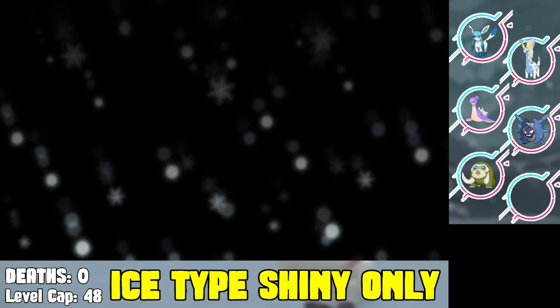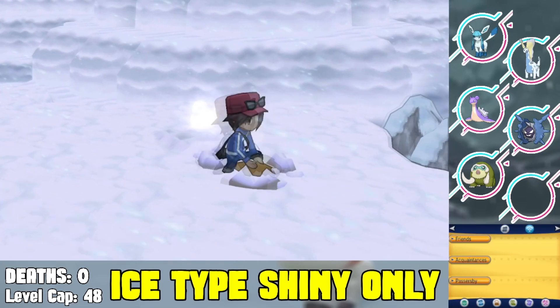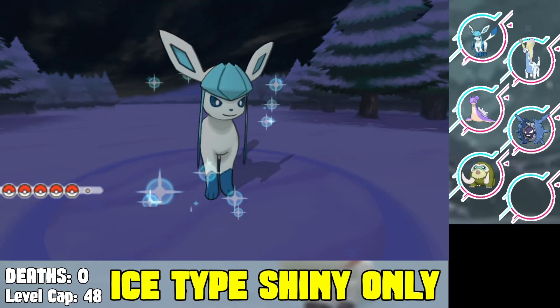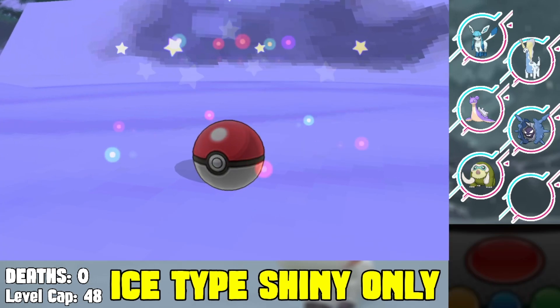Now we have access to Route 17 — the icy road sometimes called the Mamoswine Road. In here you can find more ice type Pokemon. We were really hoping it's not a Delibird, and we found a Snover. Unfortunately we can't use megas in these challenge videos, but we catch ourselves a shiny Snover at the very least.